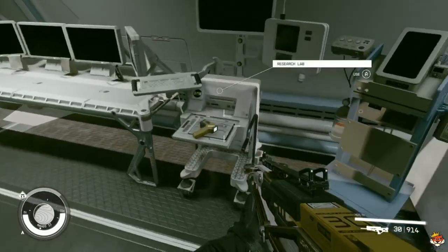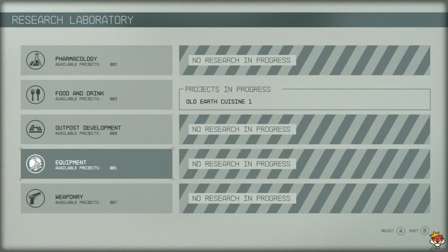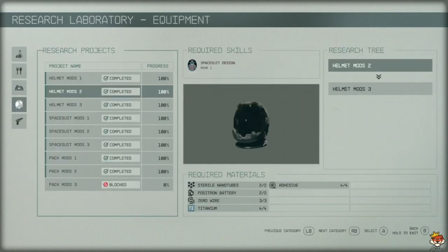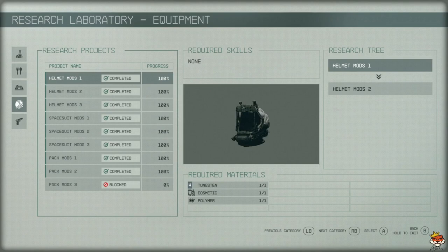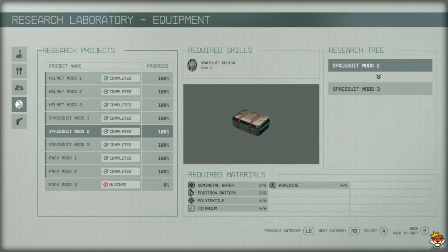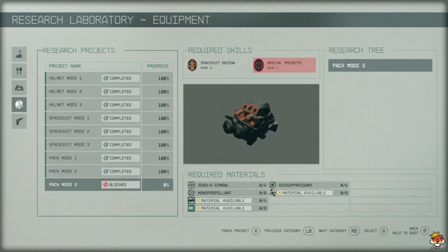Why is it important? In order to craft those mods you need to research them at a research table — the research lab. Go into Equipment and you'll see requirements vary: helmet mod one has no required skills, but helmet mod two requires Space Suit Design rank two, and helmet mod three requires rank two as well. Spacesuit mod one requires rank one, spacesuit mod two requires rank two, and spacesuit mod three requires Space Suit Design rank three.